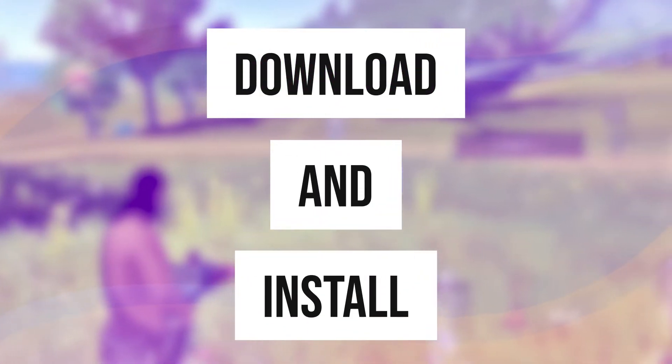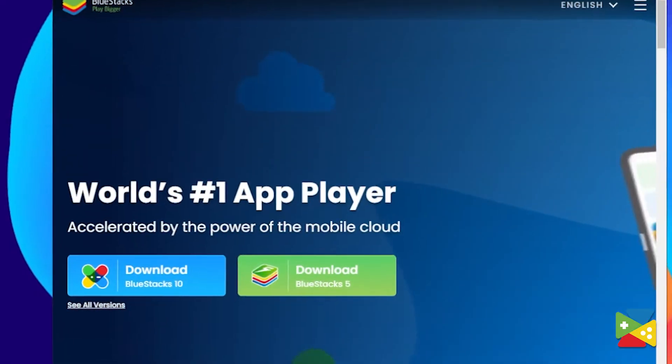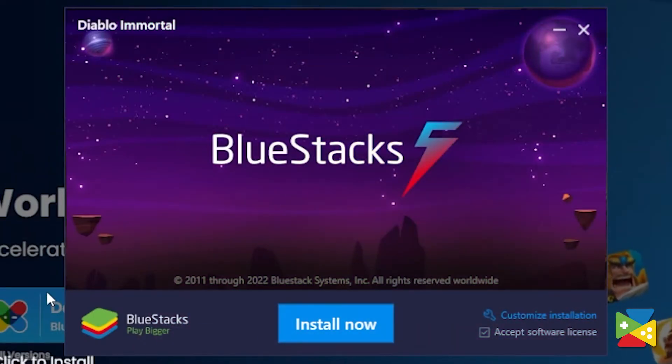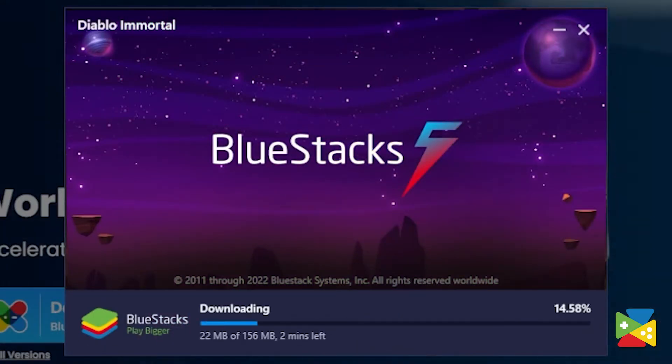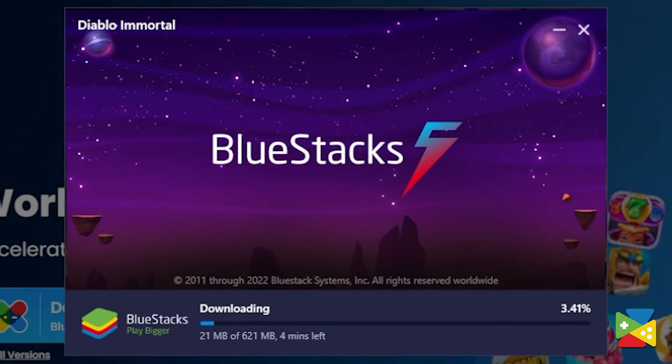In today's video we'll take a look at how to download and install this game on your PC, all thanks to BlueStacks. Before we can install the game we need to make sure that we are running the BlueStacks 64-bit version. Click on the link in the description of this video to go to the BlueStacks official website to download the latest version of the app player. After opening the installer file, simply click on install or update, depending on whether you have BlueStacks already installed or not.